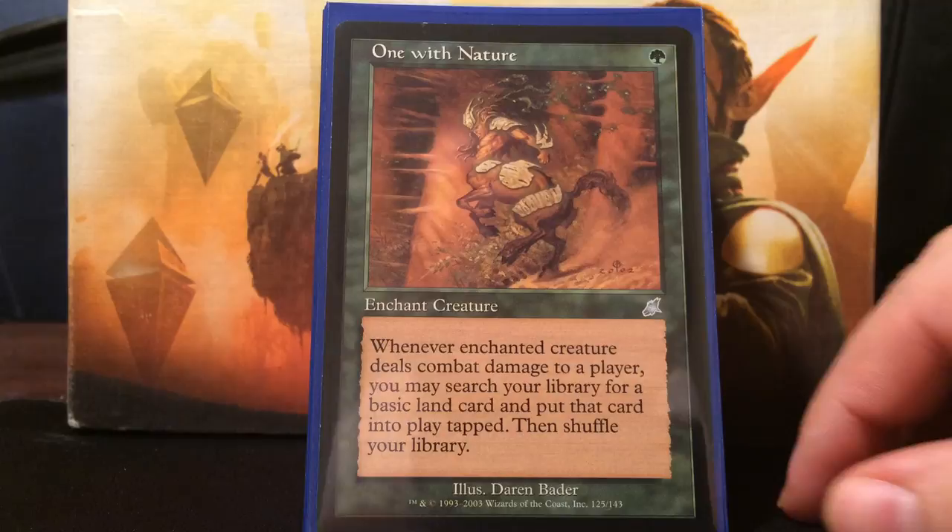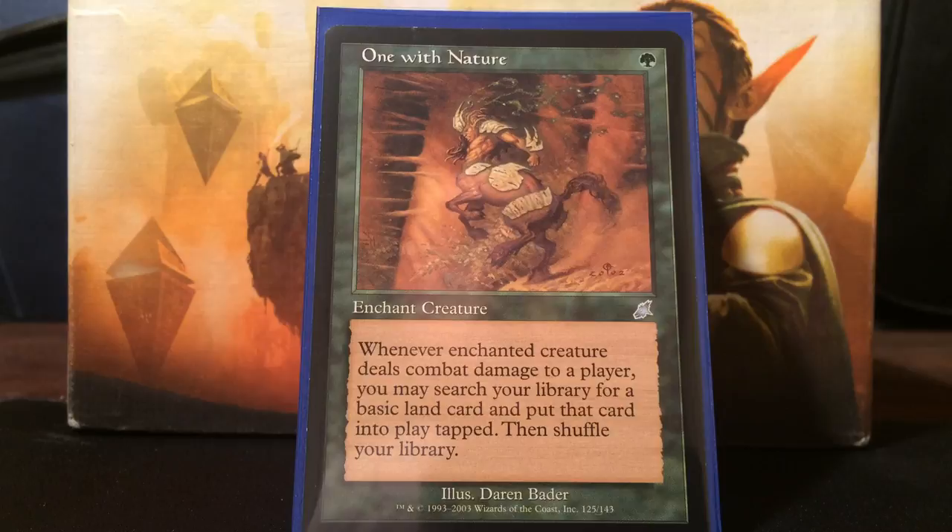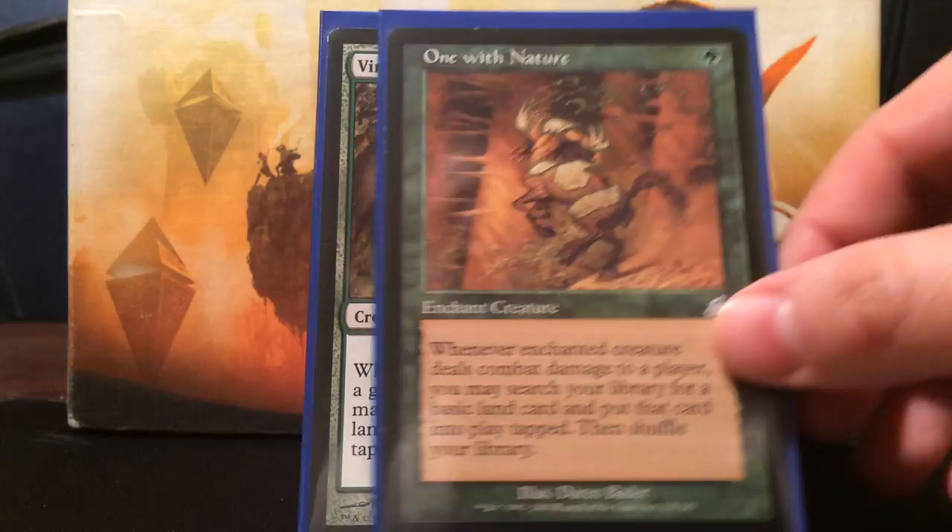Next is an aura - One With Nature. It's one green, and whenever the enchanted creature deals combat damage to a player, you may search your library for a basic land and put it into play tapped. It's like Sword of the Animist minus the buff. I don't have any shroud or hexproof creatures, but we don't really mind that. We're going to be coming out really fast, so if they want to answer one of my little unblockables just to keep me from ramping, I'm pretty fine with that.